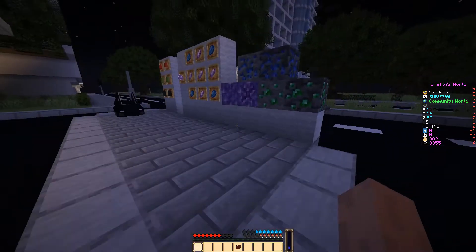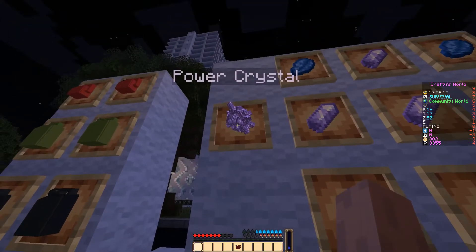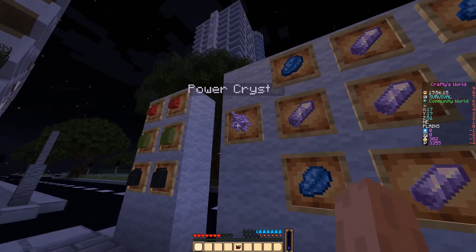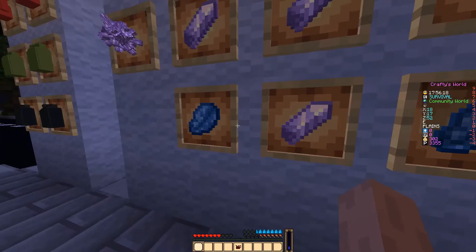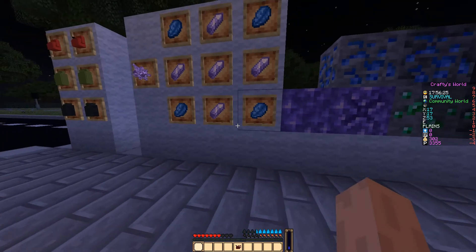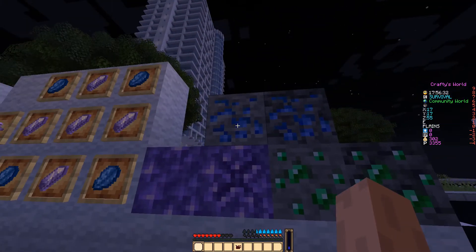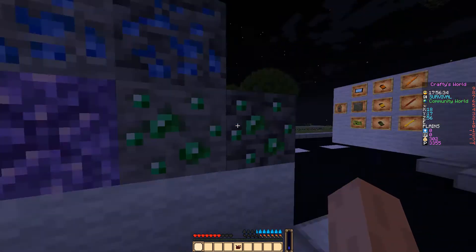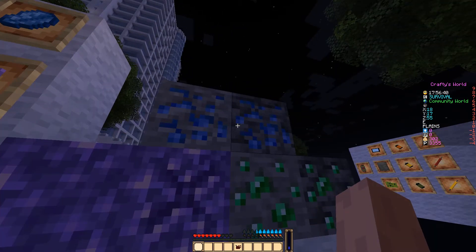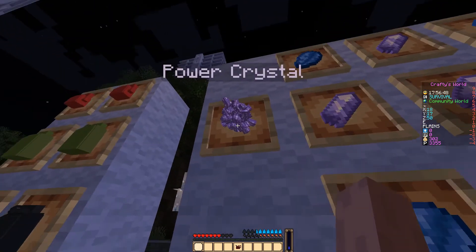If we go over here, as you can see, there's the power crystal model I created. To make this power crystal, you have six amethyst shards and four lapis ores. Or you could mine the amethyst blocks, the lapis blocks, and the emerald blocks — I think it's a 5% chance for the emerald blocks, 10% for the lapis, and 10% for the emerald drop rate to get one of these power crystals.